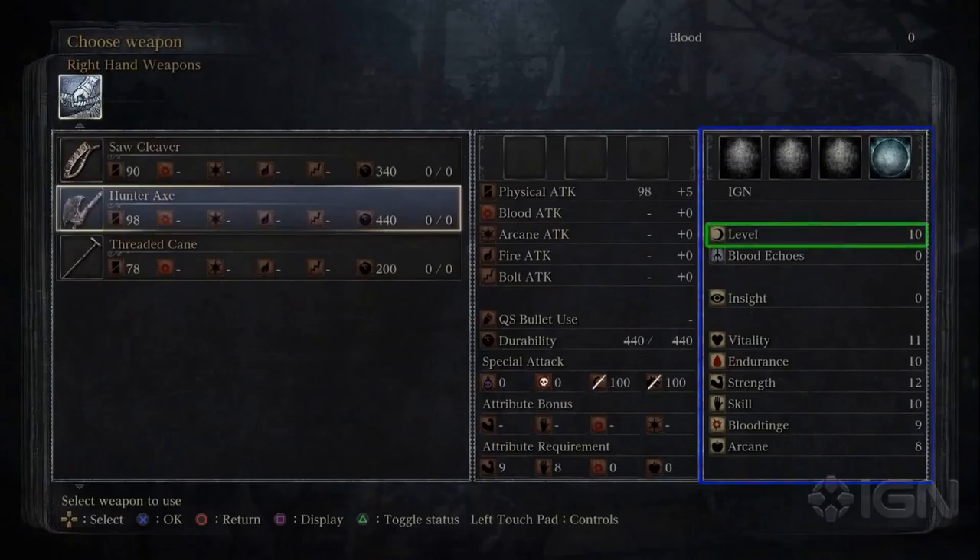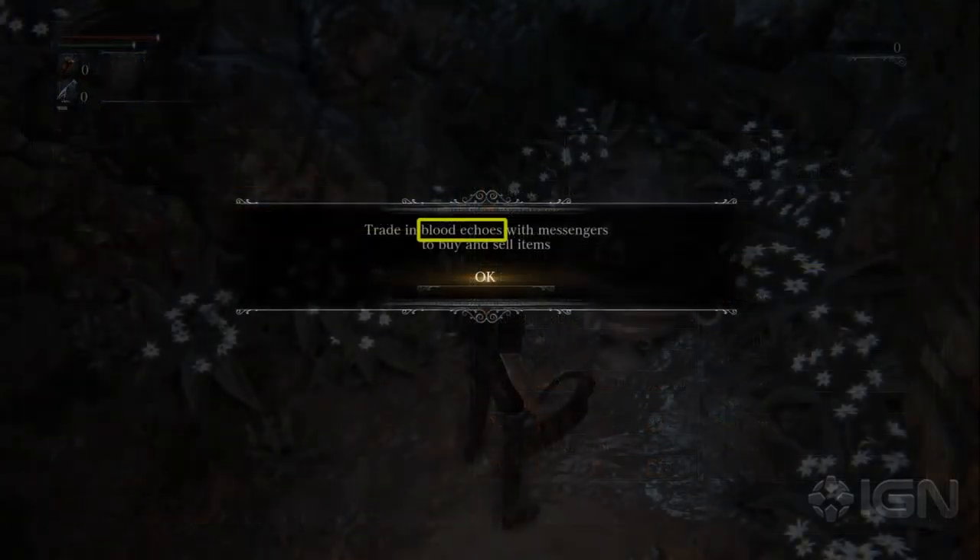If we look to the right, we get to see some character attributes, and I'll go down the list and talk about each one. Up first we have Level, which is basically self-explanatory — it shows you the level of your character. Up next we have Blood Echoes, which is going to function as the currency of Bloodborne and is used for trading with the Messengers in the Dream Refuge and possibly other locations as well.